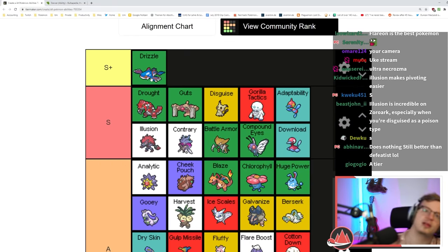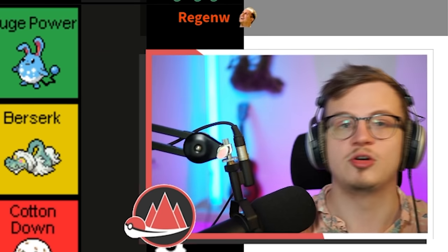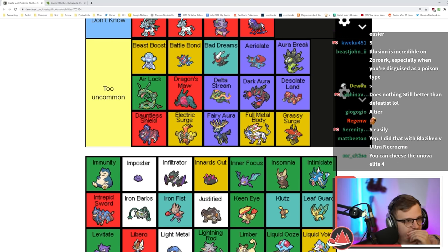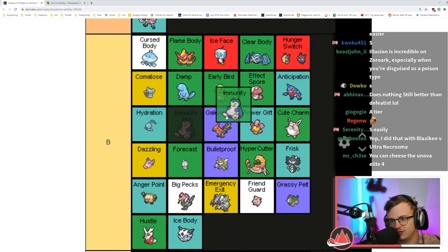Like a Poison type that baits out Psychic type moves — so good. Immunity prevents poison, it's okay I guess, nothing too great.